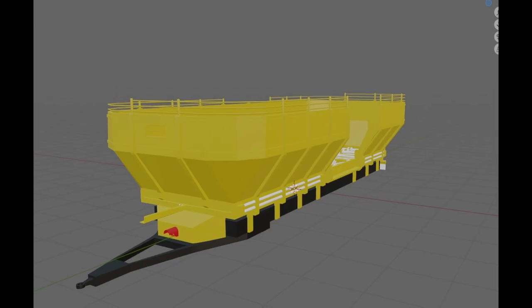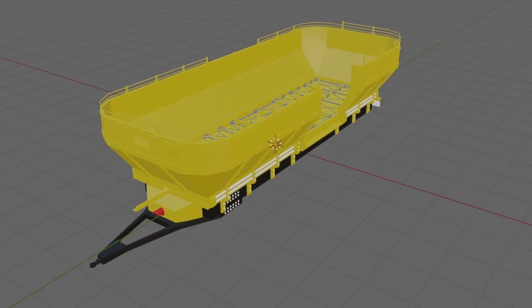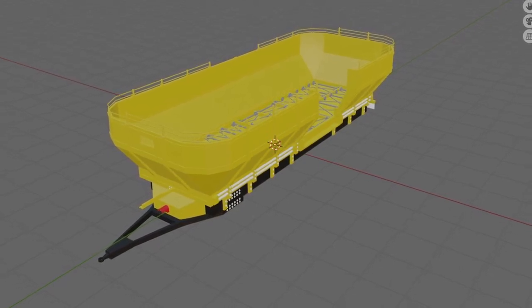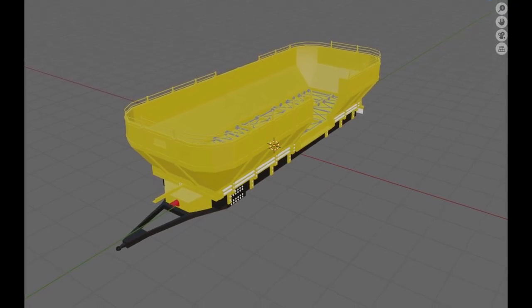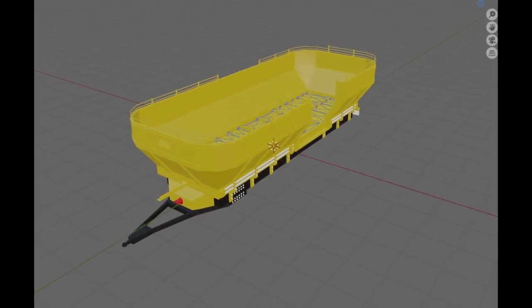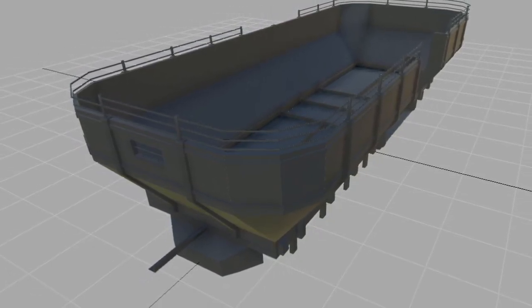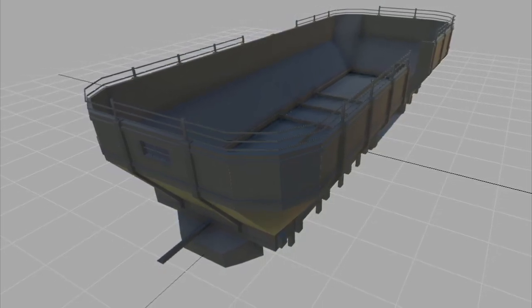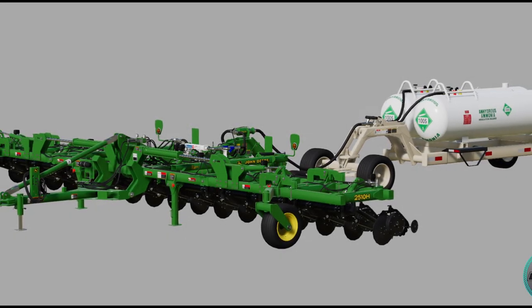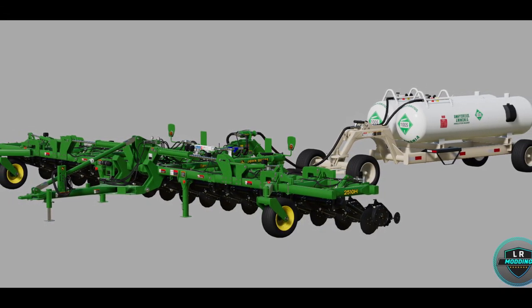The first piece of news is from Missy B Modding — she's been working on a root crop trailer. As you can see from these pictures, it is getting real. The model is 100% done, UV mapping is about 20% done, the XML is 100% done, and testing is at zero percent. We really don't see many root crop trailers in the game, so it'll be nice to get something like this, and the storage capacity looks really good.